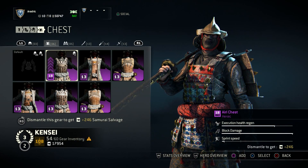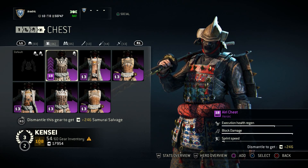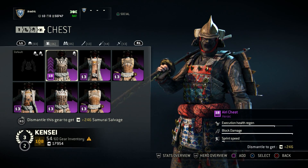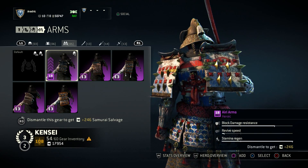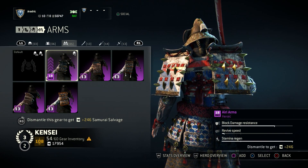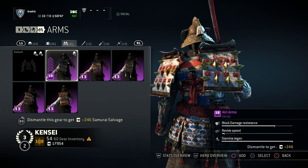With the chest piece, I wanted execution health regen as the primary with block damage secondary, but I couldn't find one, so I ended up going with reversal and block damage. Execution health regen and sprint speed is not great - I basically just walk around everywhere. I like doing elimination matches with this character so sprint speed isn't a determining factor. For the arms, I went with block damage resistance and stamina regeneration as the primary. Revive speed was an iffy thing since that means people around me can be revived and not executed, so I didn't feel that was important for elimination.